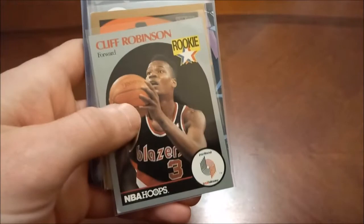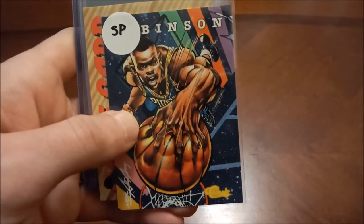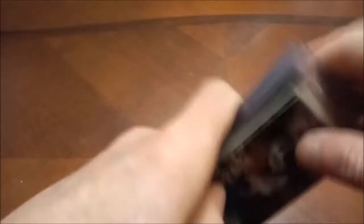Same with his Skybox, but former All-Star. Here's Glenn Robinson — that looks identical to David Robinson. Short print of 94 Classic Draft, there's the game card scratch-off, Collegiate Best, Finest — that is not an insert, that's a base set. There's his Hoops and then Upper Deck — again a little bit of some dinged corners there.